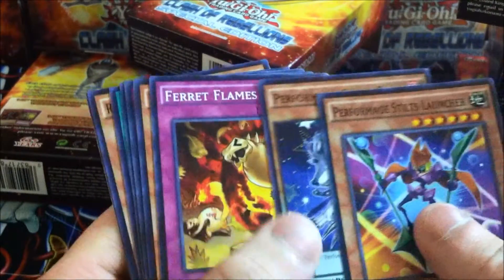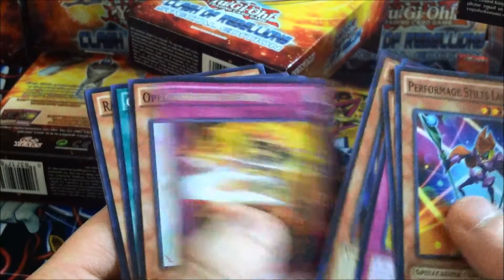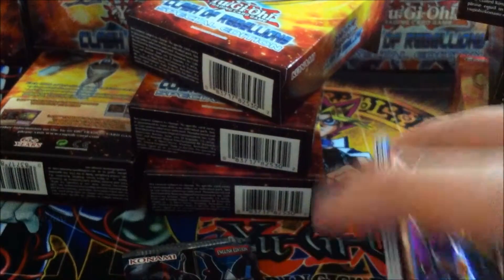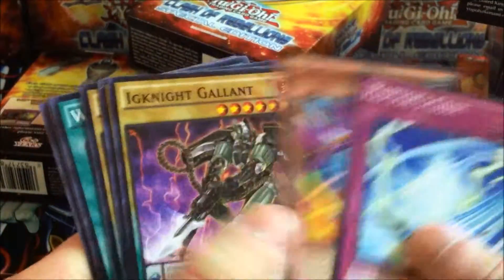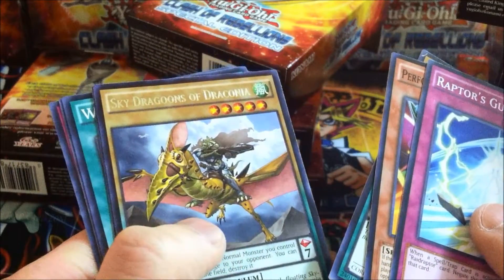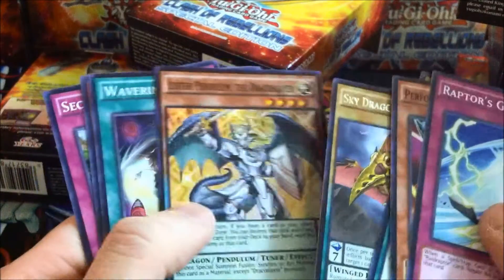I'm pulling Performapal and Performage stuff. Ignite Burst, Chicken Bean. Next pack — Sky Dragoons of Draconia and... Luster Pendulum, the Dracomaster!